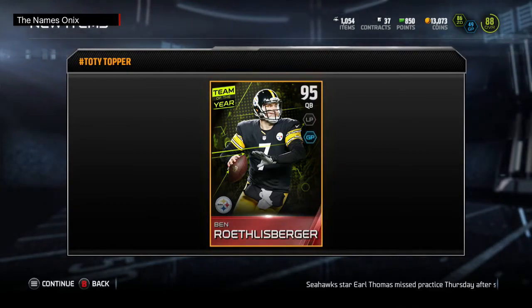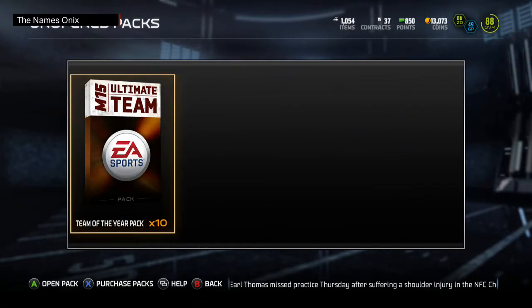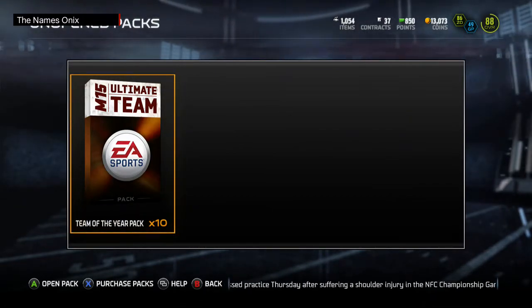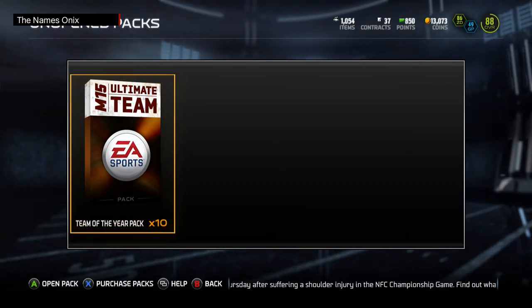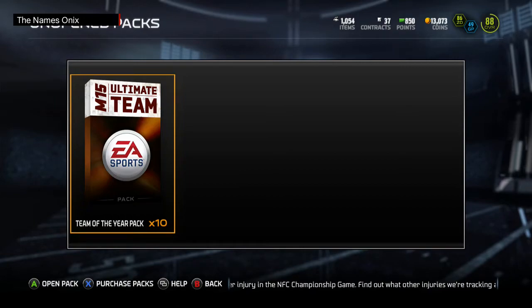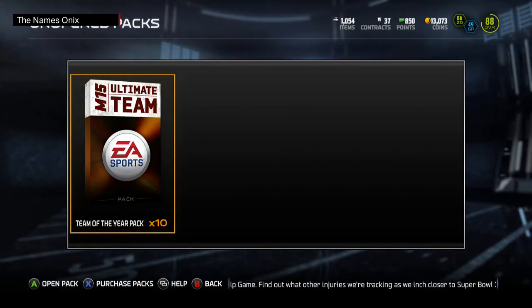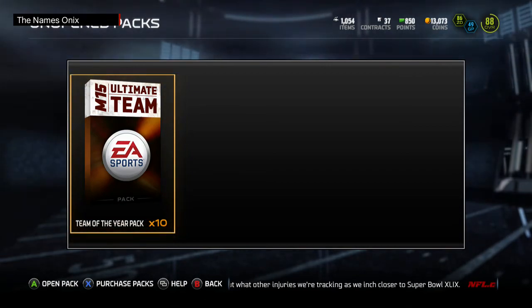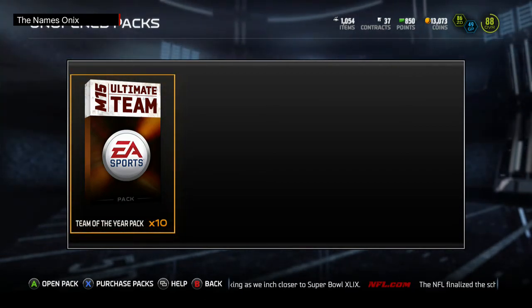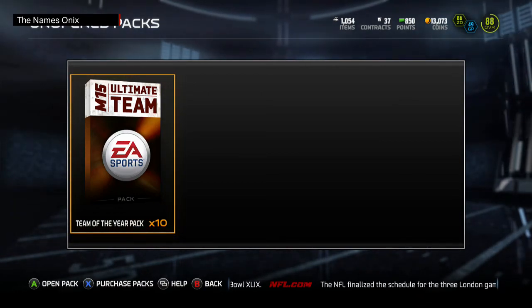Ben Roethlisberger — oh my gosh, this card is going for like 70k. I can't do anything with this Ben Roethlisberger, but whatever. We're gonna end the video there. I'm probably gonna get rid of that Ben Roethlisberger. I might keep that Campbell — he's a pretty tall defensive end, like six-seven. But I really like that Michael Bennett so I might get rid of him and just pick up the cheaper Michael Bennett. I'll be back later for those 10 Team of the Year packs — I am Onyx and I'm out.